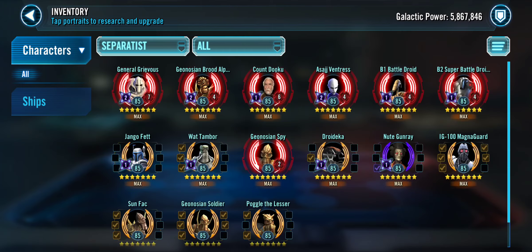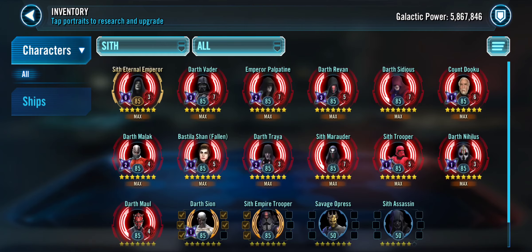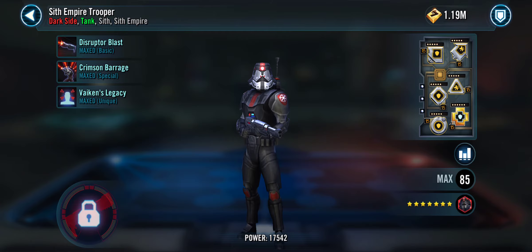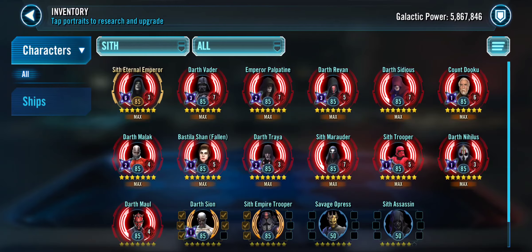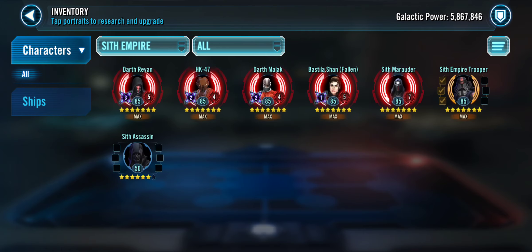Separatists look pretty good — I have Wat Tambor, Nute Gunray, and others. Separatists — Darksiders is an amazing faction, don't let anyone tell you different. I have Darth Traya, Sion, and Nihilus, all at Relic levels or just needing a Relic Finisher. Sith Empire Trooper is really good. I like Darth Maul — he's really just to be a sacrifice, a Sith Eternal, or to lead Traya against Bugs if they're really janky.